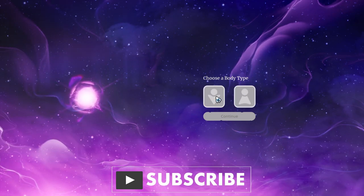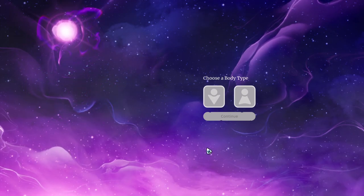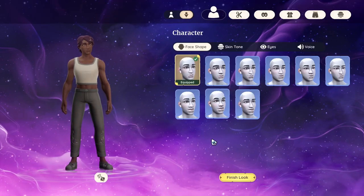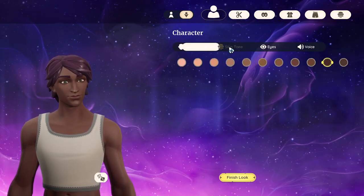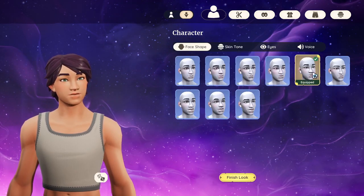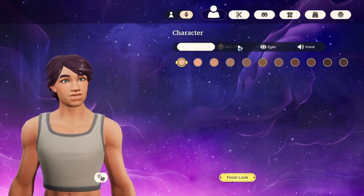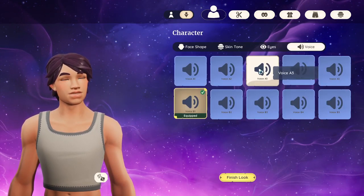Choosing body type. Now we choose our face — I'm going to go ahead and adjust our skin tone. My one problem with the game is there is no facial hair, and I'm just not okay with that. It's bearded or bust.